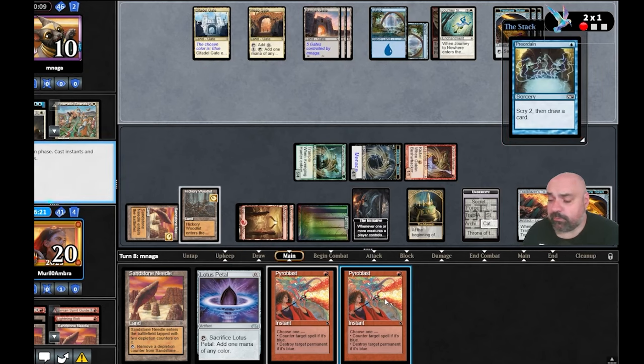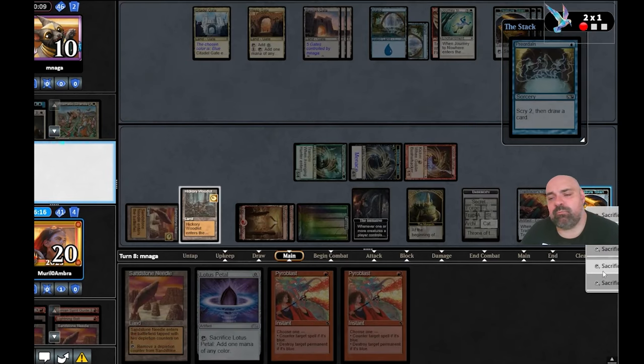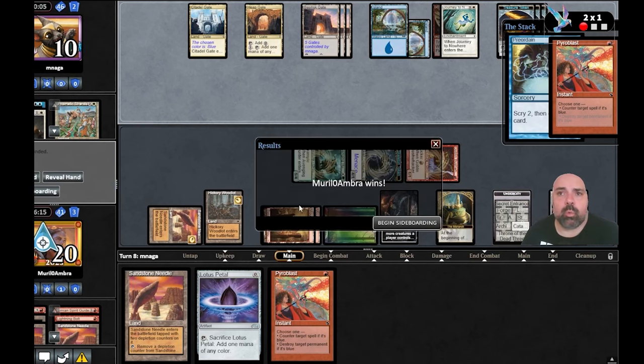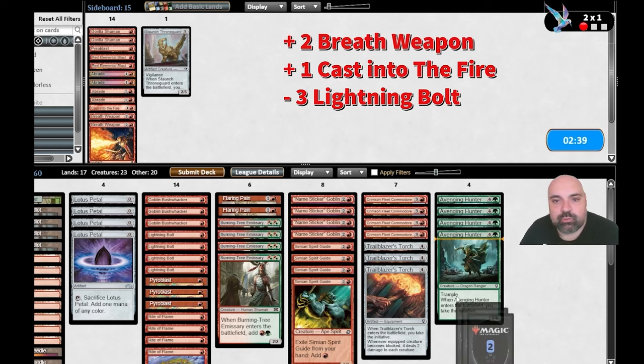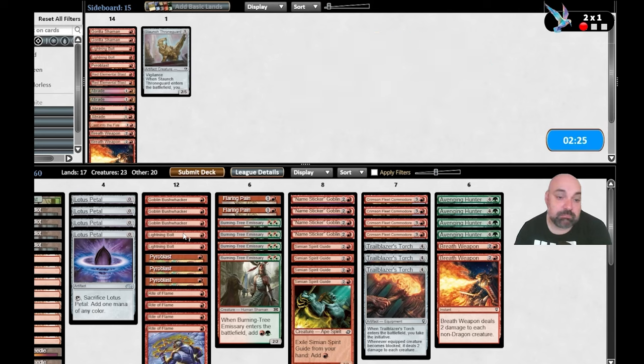I hope they don't ban — I like the format right now. I've played Pauper for years and I really believe the format is really interesting after Lord of the Rings. The cycling lands changed the format a lot and I love it. Game three — we have a chance. We bring two Breathweapons, one Cast into the Fire to kill small creatures, and I took out a Lightning Bolt. How are we going to kill the 1/3?